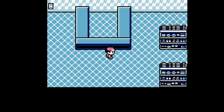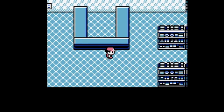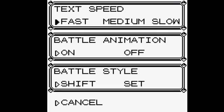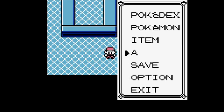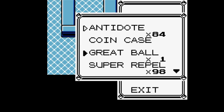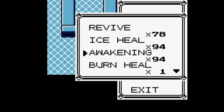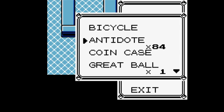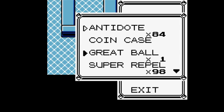As soon as you do that, you're going to back all the way out of the menu, walk one tile to the right, one tile down, go down to options and switch it to fast, off, set. Then go back to items. You're going to take the antidotes and swap them with the Great Ball if you have bad Master Balls. But if the value is good, you'll swap it with the Poké Dolls. Because my count was bad, I will swap it with the Great Balls.